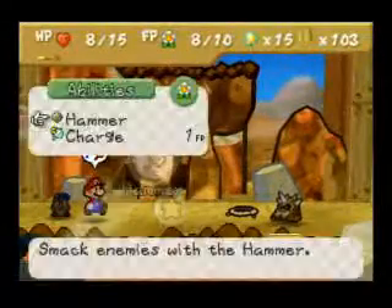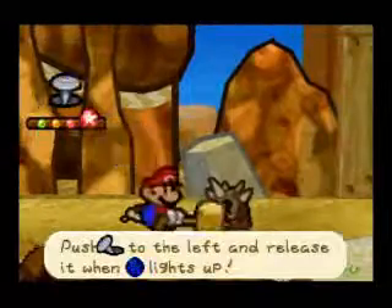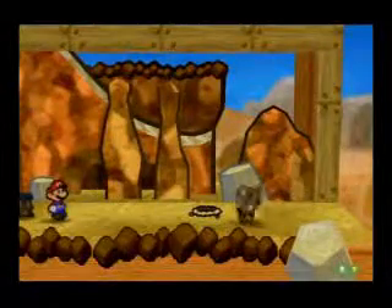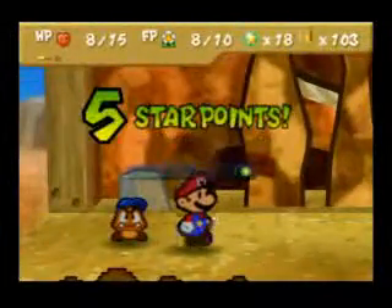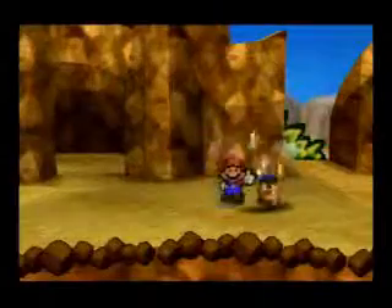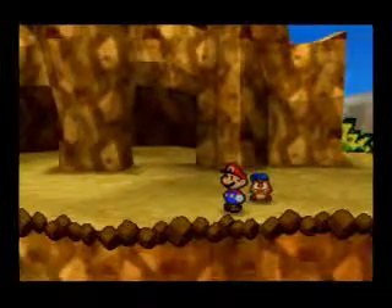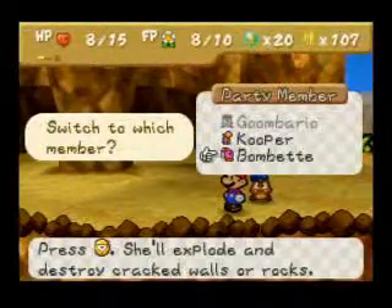The badge coming up is extremely useful. You cannot use Hammer Charge again and again to keep raising your power, because it wears off after a turn. So let's change to Bomb Bet.